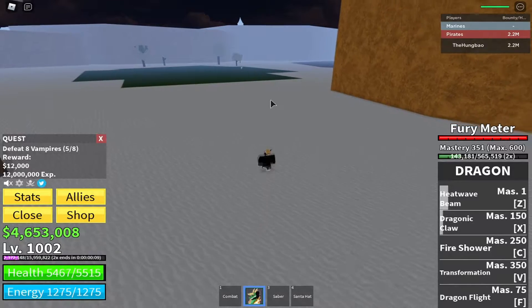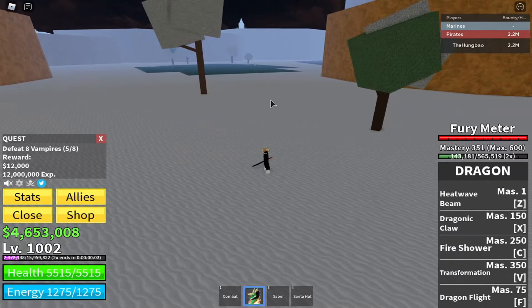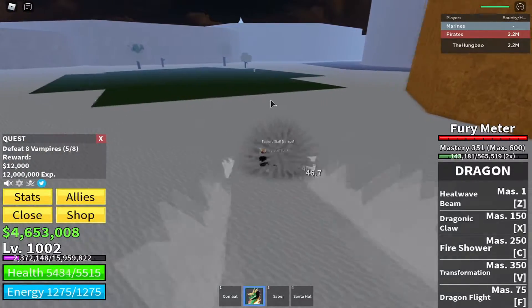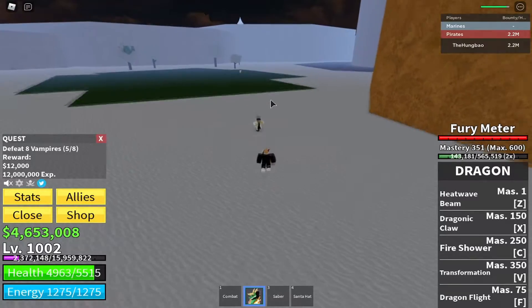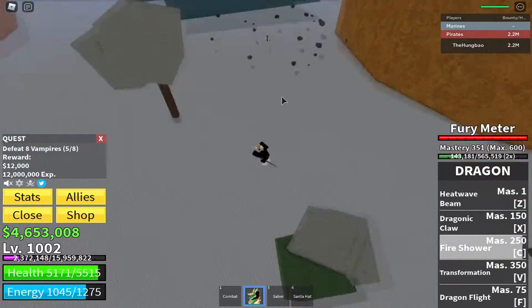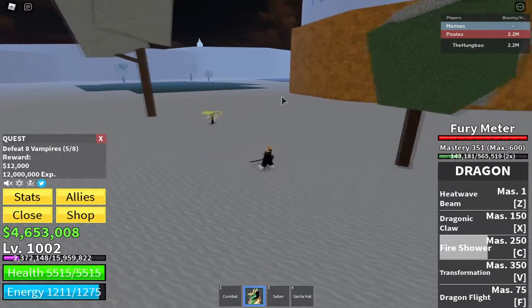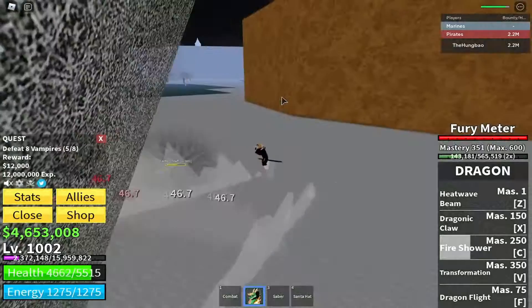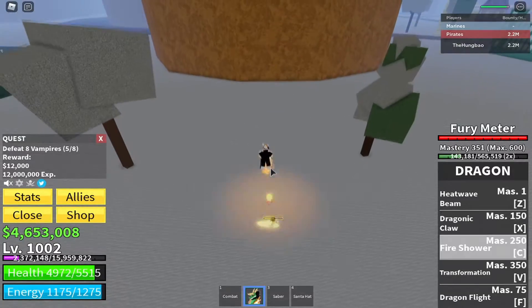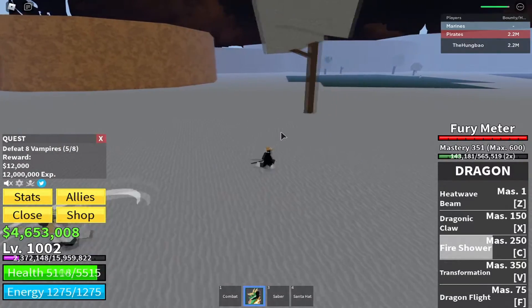Your third attack is called Fire Shower — you get this at mastery 250, and honestly it's pretty sick. I really like this move; it's great when you bunch up a lot of NPCs together and want to hit them all at the same time. You get thrown into the air and it's like a barrage attack — multiple lasers just gunning them down with fire. You have to hold it though — if you don't hold it, it does zero damage.